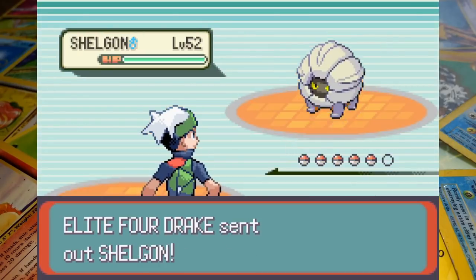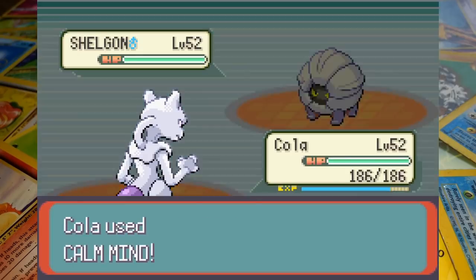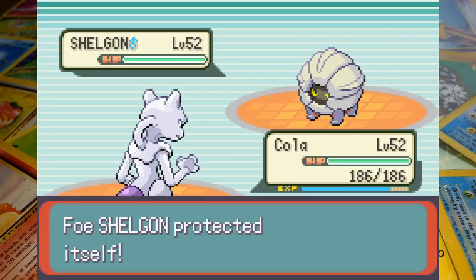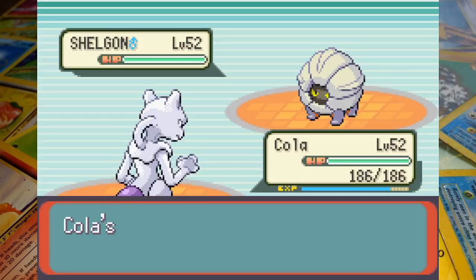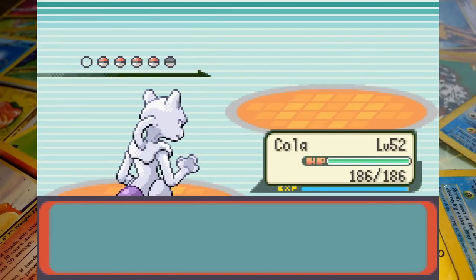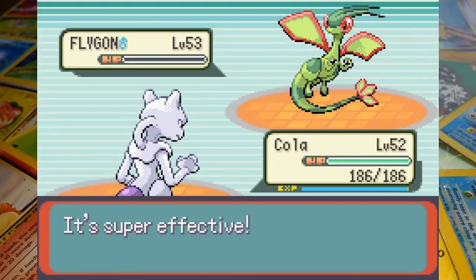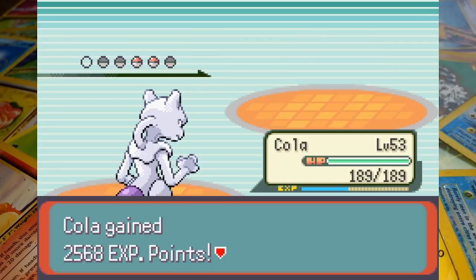Drake starts out with his Shelgon, and we lead off with Mewtwo — that's basically the end. By starting out with a weak Pokémon, Drake is letting Cola take complete control. The final Elite Four member likes to begin with a couple of rounds of Protect, which is just a terrible strategy. At best you make it to the third turn right back at square one, and at worst you've just let a Mewtwo set up Calm Mind. Cola's Blizzard puts Shelgon out of commission, then Flygon answers emphatically with a direct hit one-shot. Drake calls on Salamence next, and Mewtwo's Blizzard knocks another opponent out of the sky to make it three KOs.